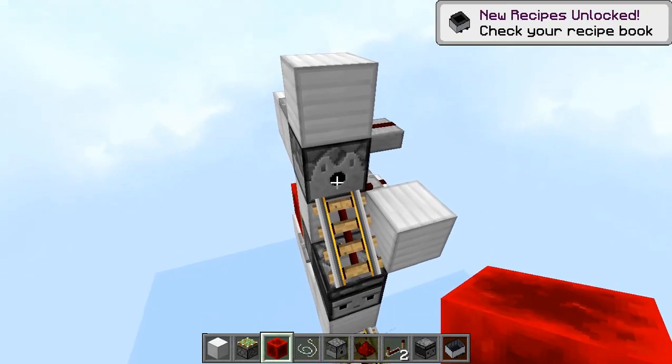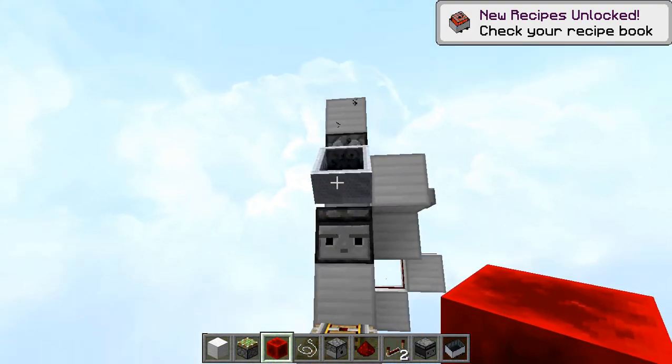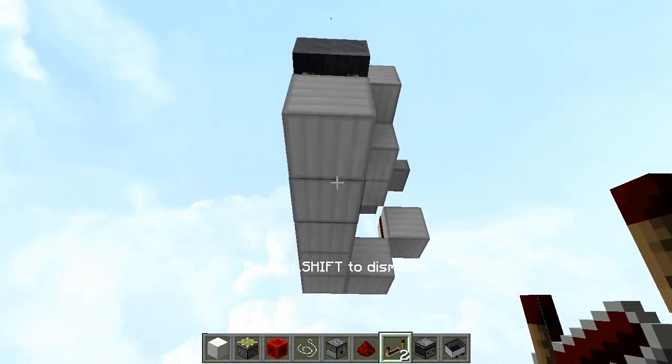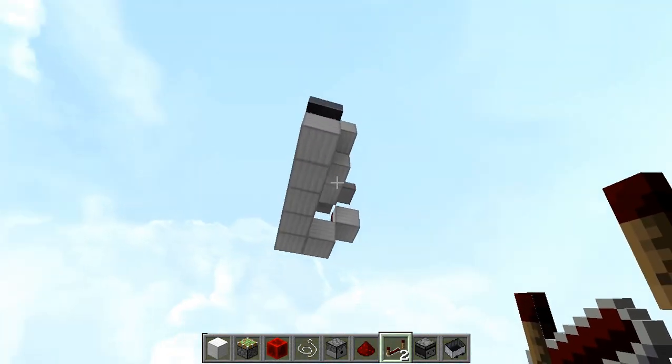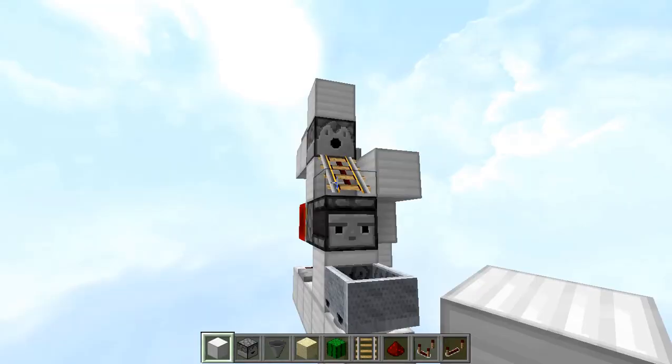Fill the dispenser up with minecarts. Grab some minecarts and place them in. If you step on the string you will see the minecart appear, and if you step on the minecart it will be launched and then automatically replaced. That completes the whole minecart dispenser.